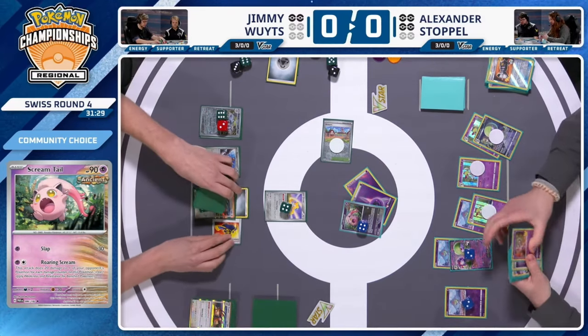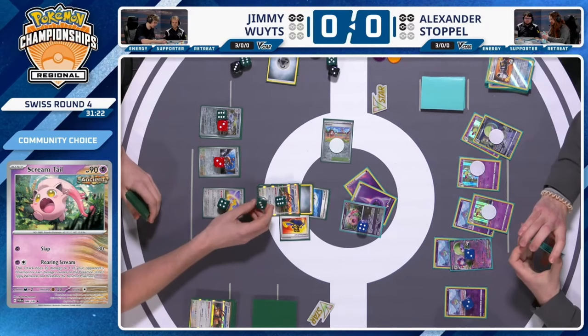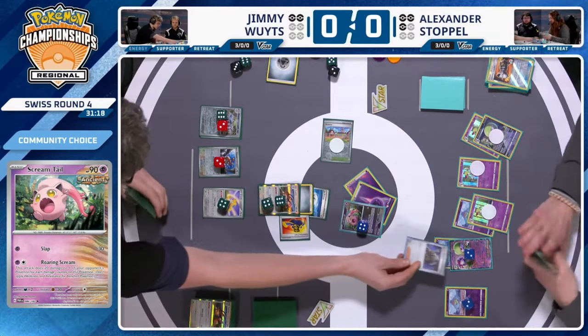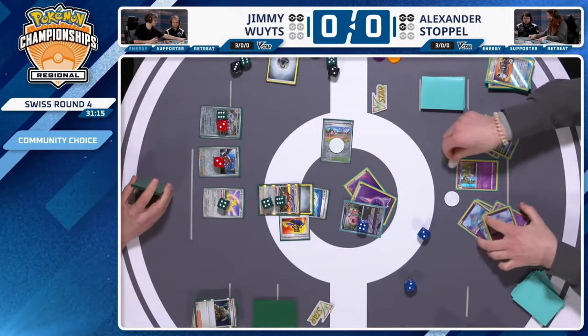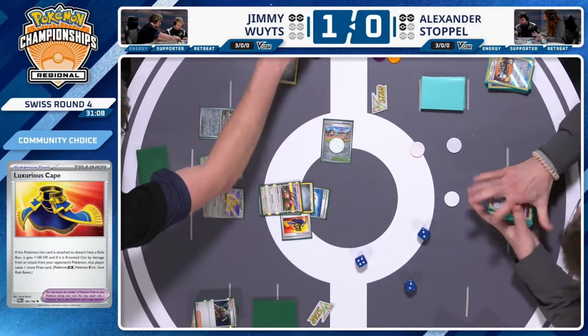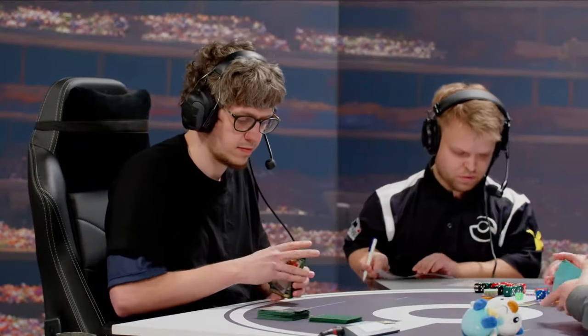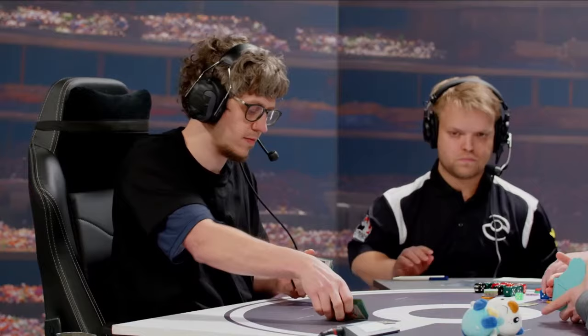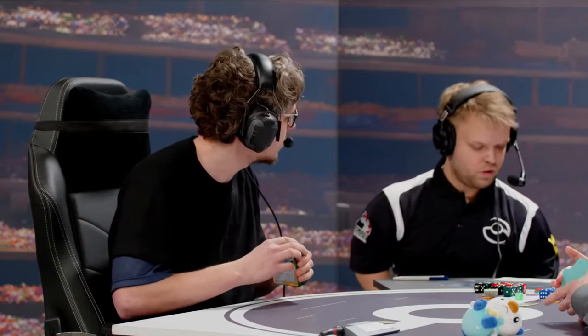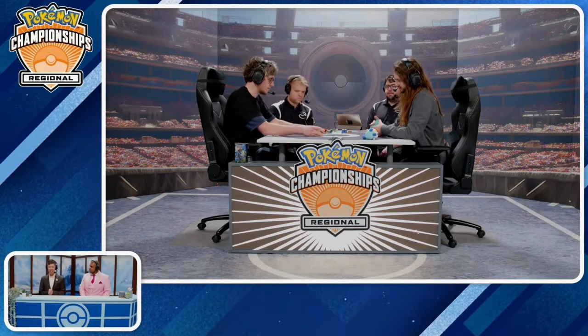The Jirachi ability protects the bench from bench damage being moved there — so Scream Tail has to KO the Jirachi through the active. Then we see a Luxurious Cape, a Jet Energy, a Damage Pump, a Boss's Orders, and a Zooming Draw activation — Jimmy shows us the magic! There's the Boss, and Ballistic Beak takes the KO on that Gardevoir EX! 10 damage counters on that Dodrio — 10 times 30 is 300 plus 10 is 310, more than enough to clean KO, with some damage already on it.